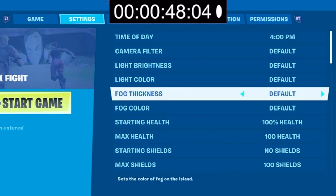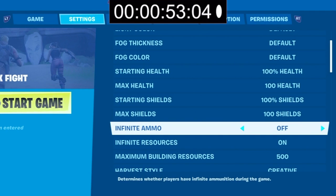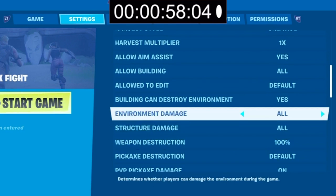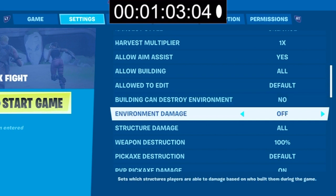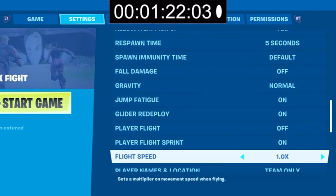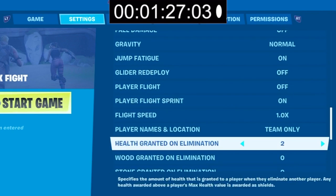Starting shield 100. Turn off infinite ammo and infinite resources. Environment damage — turn that off. Building can destroy environment — turn that off. Down but not out — because it's teams, turn this on. There's a chance players can even revive their teammates, so down but not out is on. Glider redeploy — turn that off, it's really annoying in a box fight.